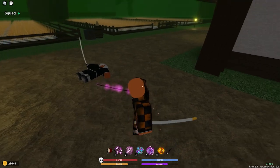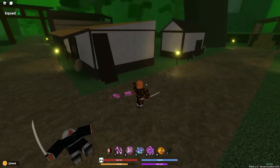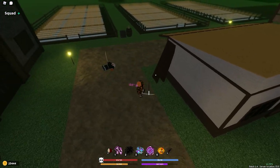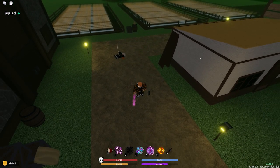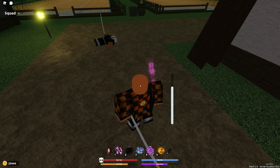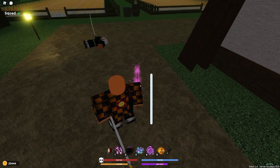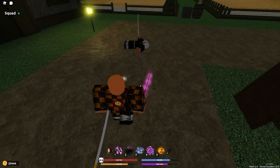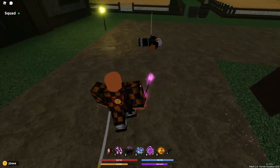Move two is kind of like the mist rapid attack, but honestly better — it doesn't take up half your screen with particles. It flows really well: use move one for auto-aim, then immediately follow with move two for easy hits.